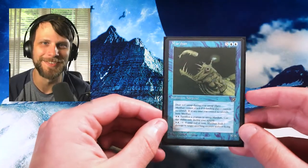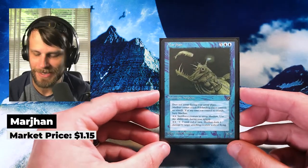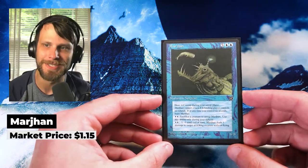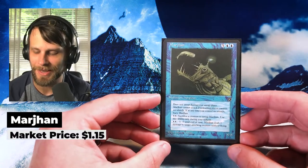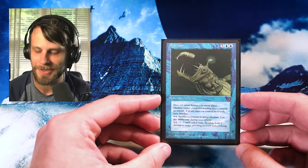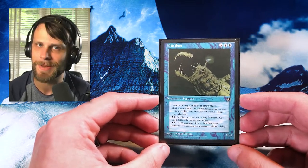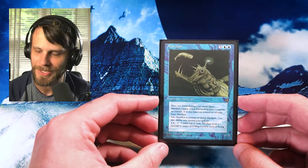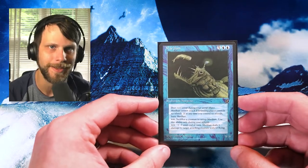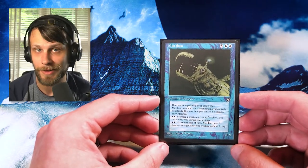Next up, we have this week's first reserve list card. It's not a very good one — this is Marjan from Homelands. Only about a dollar, not a super prevalent card, but it is reserve list. When reserve list cards come up, I tend to go ahead and pick them up just in case. I spend a dollar here — if it goes up in value, great; if it doesn't, it's cool. This doesn't see play that I'm aware of anywhere, but it's just really interesting.